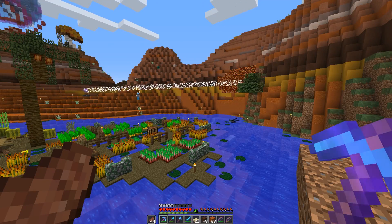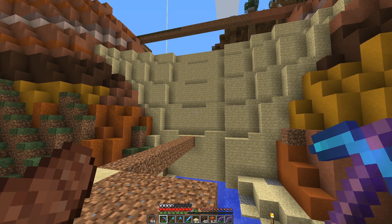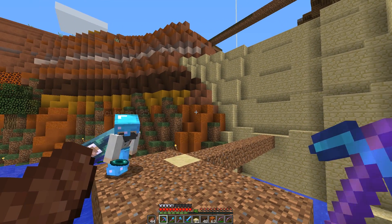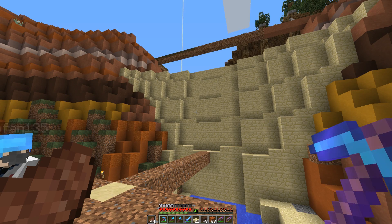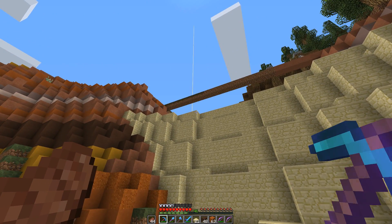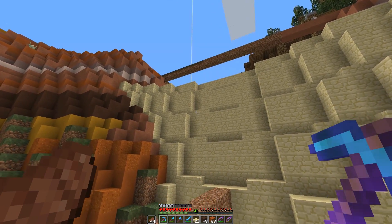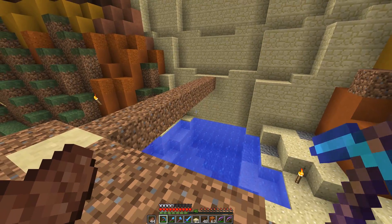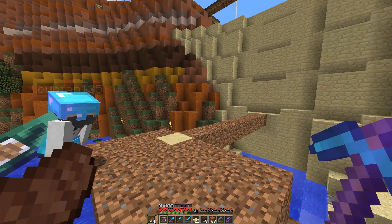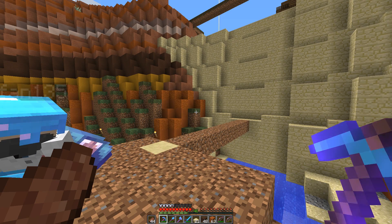We got the front done and now we just have to take down the dirt at the back and build the back as well — pretty much the same thing, just a couple blocks further behind it. One idea I want to run by you: what if we made the dam get a little skinnier as it comes down, adding an extra layer each row so it's skinnier at the bottom and widens a little at the top — so it doesn't go straight down? We can try it out — you can always reverse it.